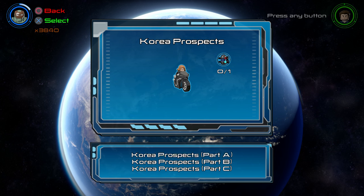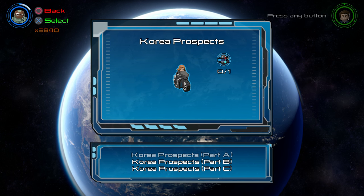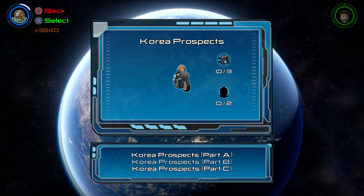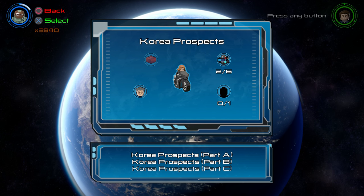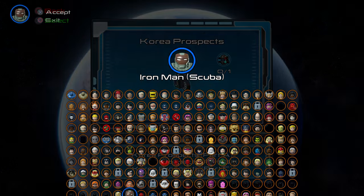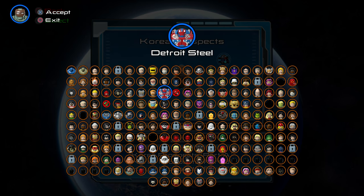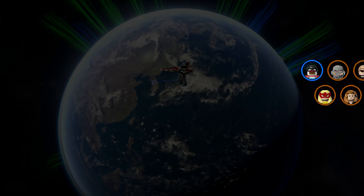With that in mind, let's see how the areas break down in terms of where the items are. Area A offers only one minikit, so sounds pretty easy. Area B offers three minikits and two character tokens. The final area is where we'll be doing a substantial amount of work: six minikits, a red brick, a Stan Lee rescue, and a character token. So, a lot of work to be done. Let's get rocking. Why don't we start with Sam Wilson, Captain America.